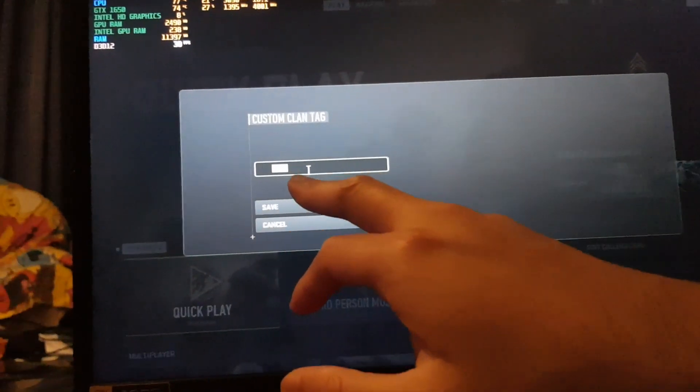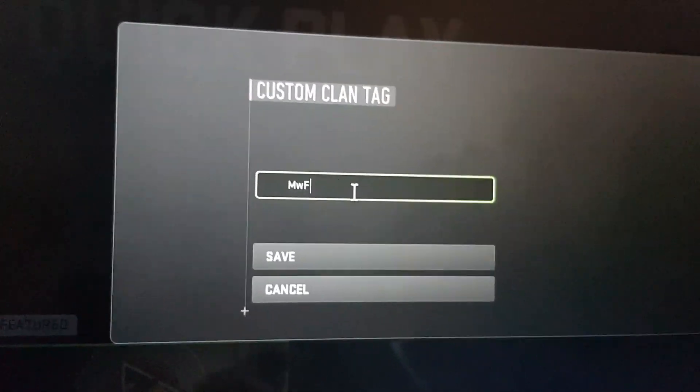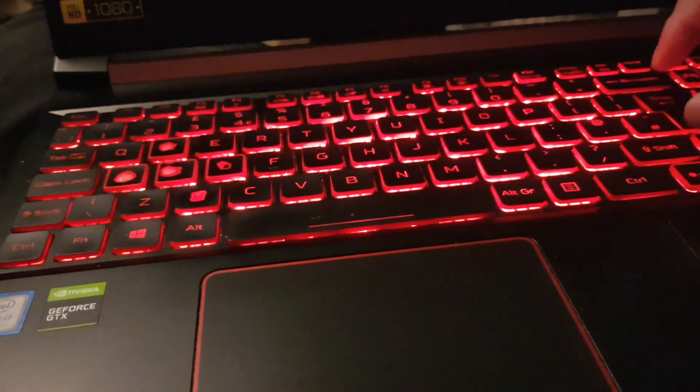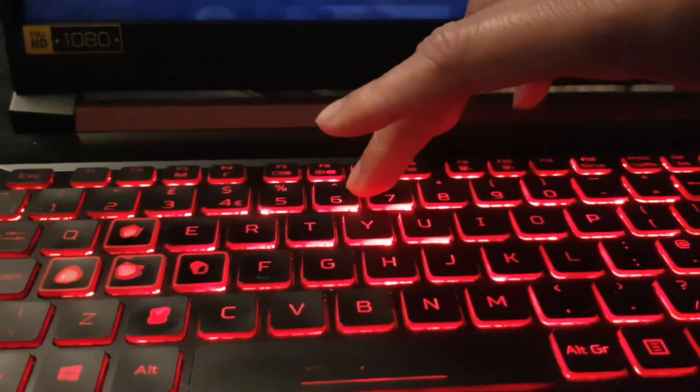So going to edit clan tag. Unfortunately you can only have up to three letters because two of the letters need to be the upper row symbol. Let me show you that. If you want colors, you have to use the upper row character. There it is - number six with Shift gives you the upper row. Can you see? Shift plus 6 - there's the upper row there on the screen.